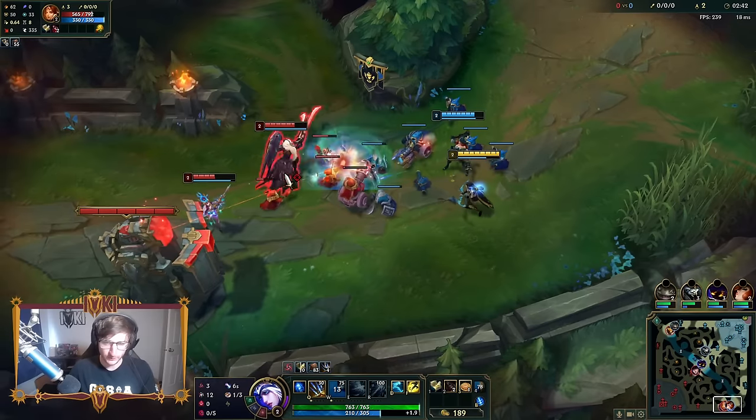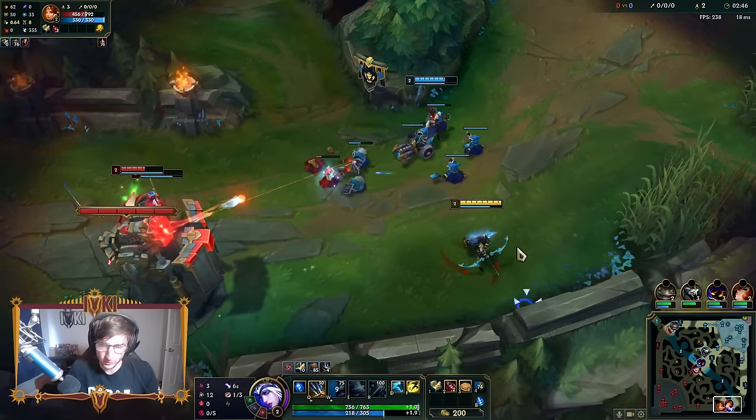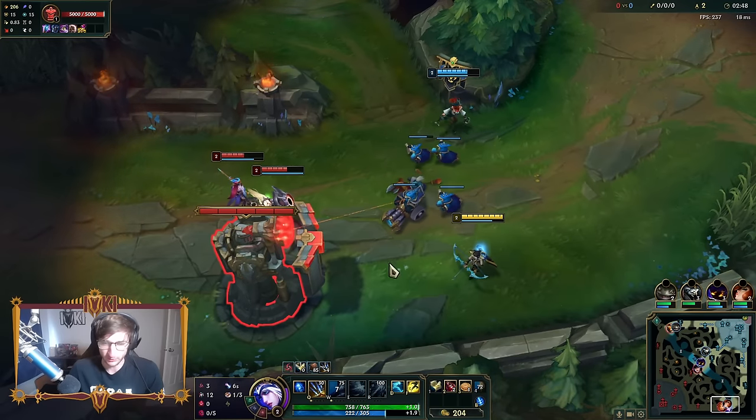Ash into Leona - obviously Leona is the queen of level two. So you want to abuse the fact that she can't do anything at level one.